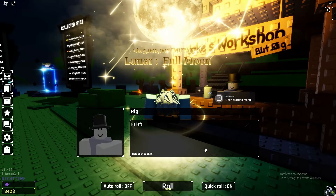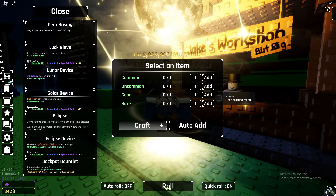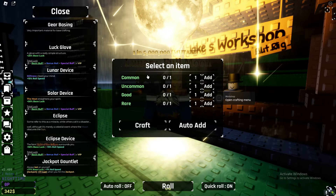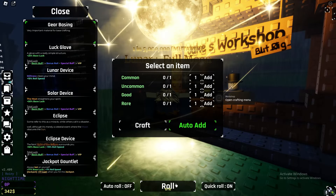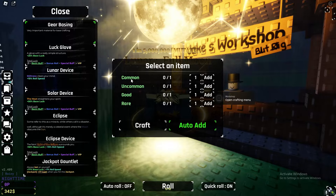If you want to get the common aura for a specific item in Souls RNG, this is what you can do. There's something called auto add, so if you just go ahead and put auto add on and you start rolling as normal, it will automatically just equip common for you.